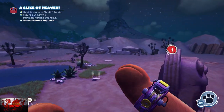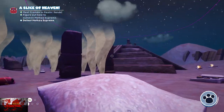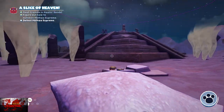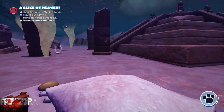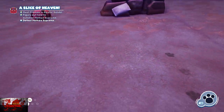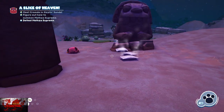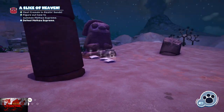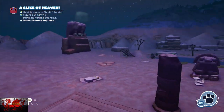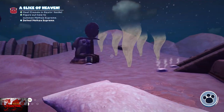In the third phase, instead of going to all four sides he only goes to two sides, and the hurricanes come up a lot quicker. What you need to do is place Bombinos on the opposite side to where the Mozza Supreme is, so he sucks them up and hits himself. You can't put them down when he's generating a hurricane, so grab as many bombs as you can and place them around the opposite side. He only goes to two opposite locations, so keep that in mind.